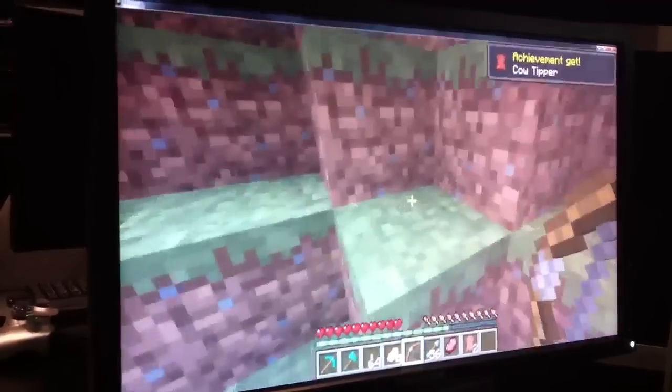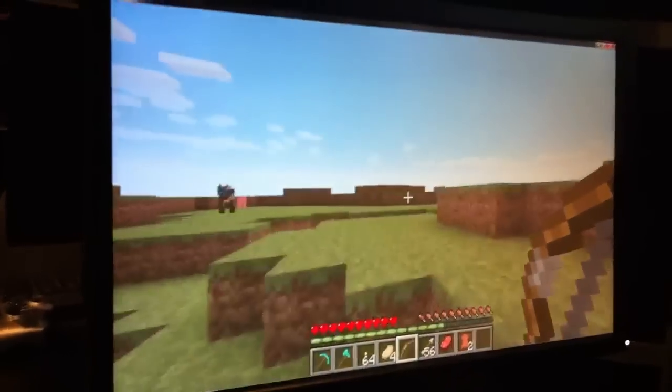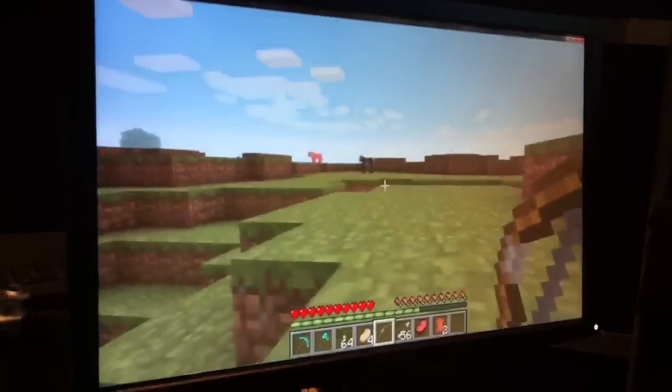I have skill points, which currently don't yet do anything. But if you look in my inventory, you will see this is raw beef. And now food can be stacked, which is really awesome.